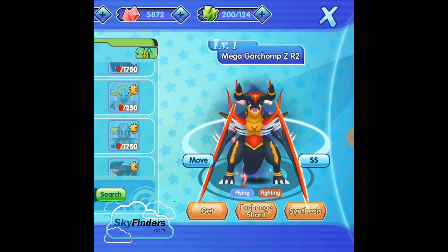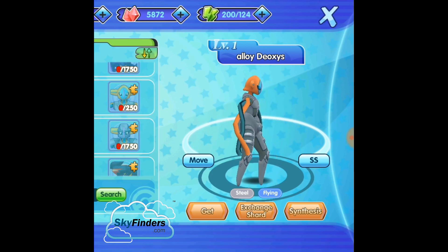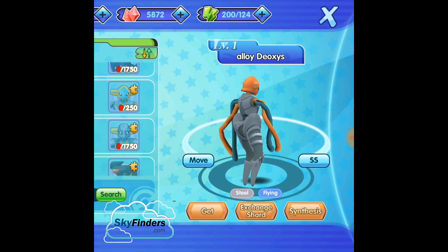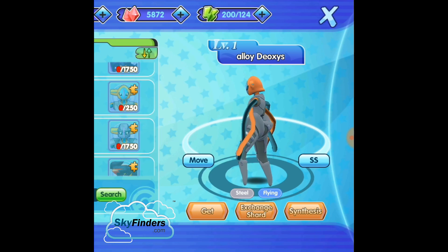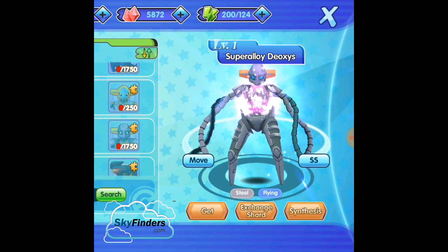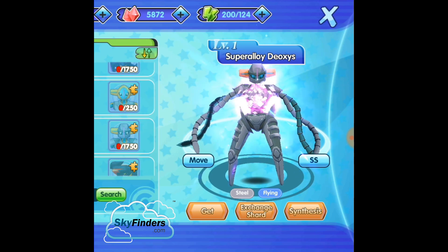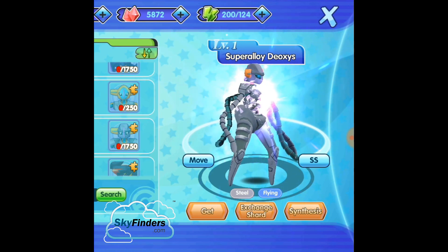I like Deoxys. If you don't know about Deoxys — Deoxys is the fastest Pokemon and one of the most intelligent Pokemon also. It's a Steel and Flying type. Super Latias. Steel and Flying type — they removed Psychic type and adapted Steel type attack.